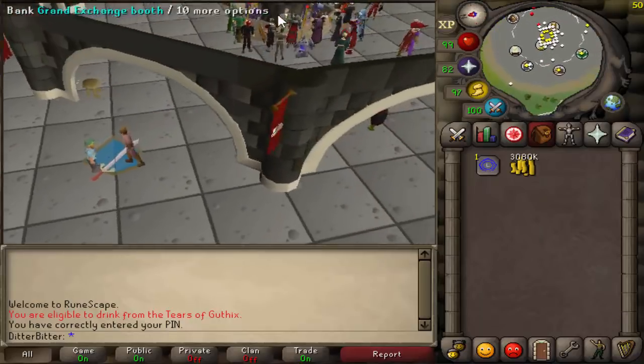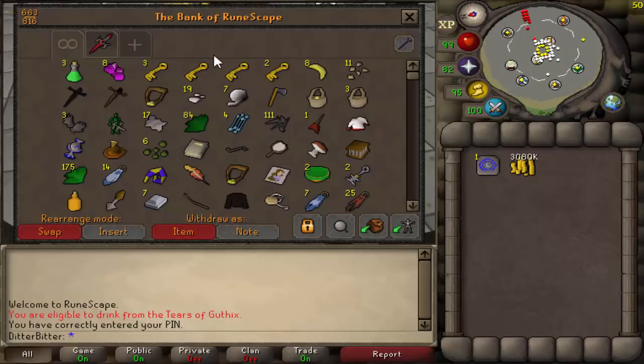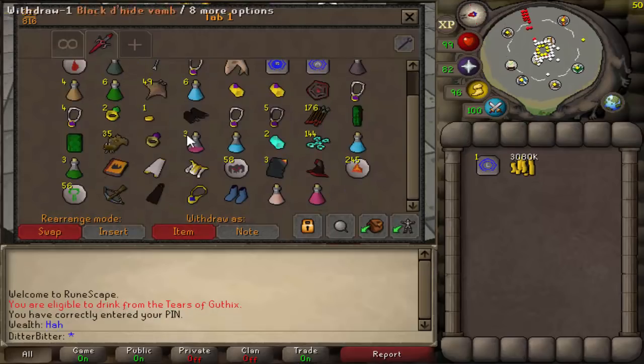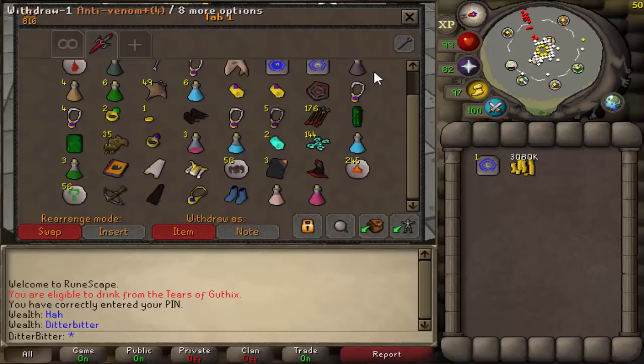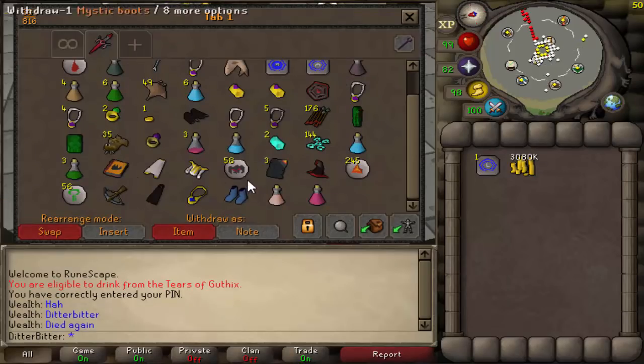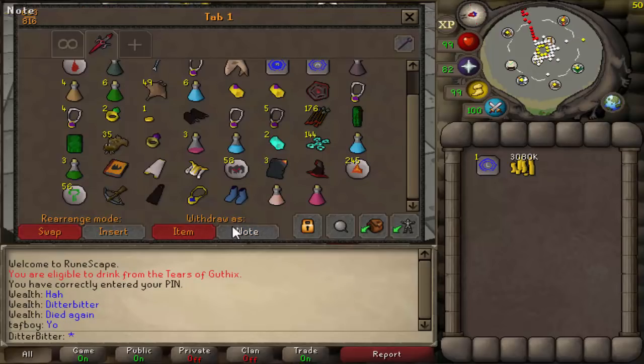So we died for everything - our stuff, our serpentine helm, like 23 bill I think it was. This is our cash stack and our supplies. I'm just going to sell everything, see what kind of cash stack we can get up to. And then we're going to go buy all our gear back - or, not all our gear, whatever gear we can afford - and go PKing. And this guy is roasting me in the public chat, so let's just sell everything real quick.